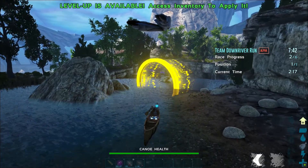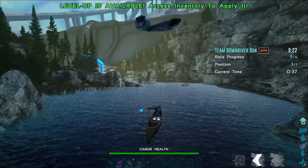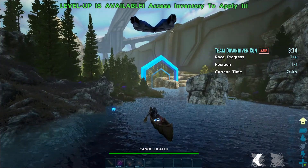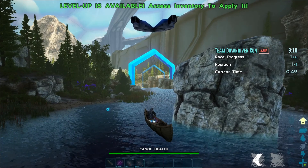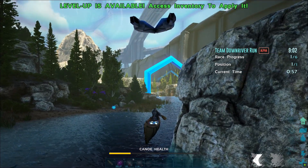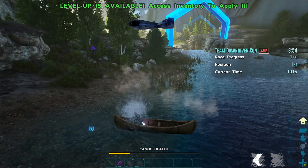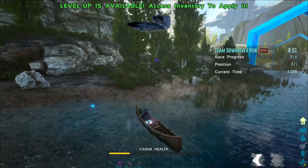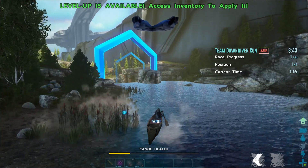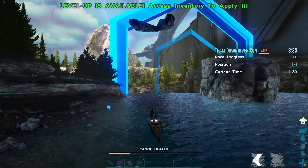I'm getting a bit close to the edge, I don't like that. We snagged onto it but it's okay. We're doing all right for health. I'm going down this path, turning into it — my canoe's not moving. Come on, don't do this. I keep getting pulled towards the stone — what is going on? Canoe's not doing anything, I want to rage quit right now. Okay, we can still give this a go. That was so frustrating — the canoe was not responding at all. Let's see how far we can get.